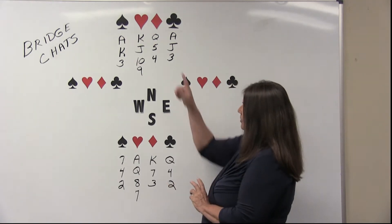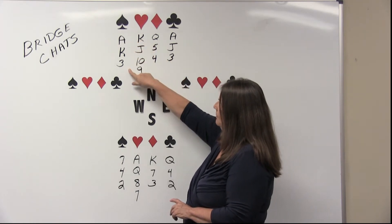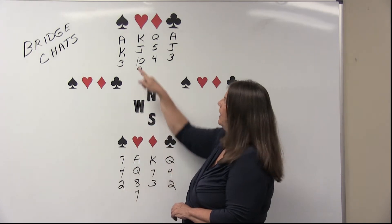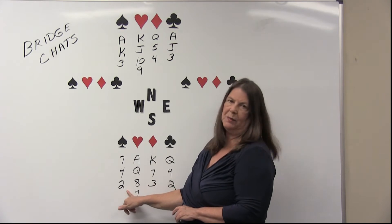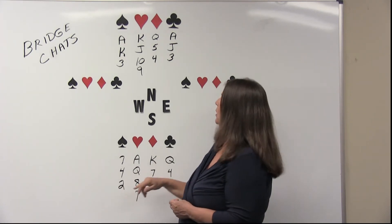Let's look at the spade suit. In the dummy we have the ace, the king, and the three. In our hand we have the seven, the four, and the two. So we have two spade winners — the ace and the king. We have no high spade that might take a trick in this hand, so we have two spade winners.